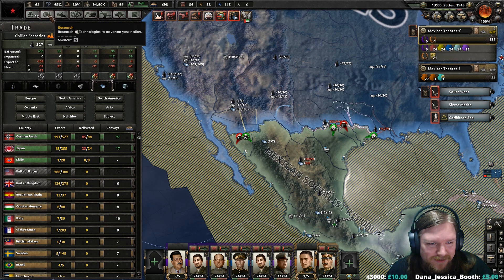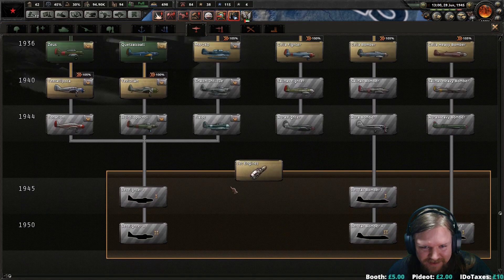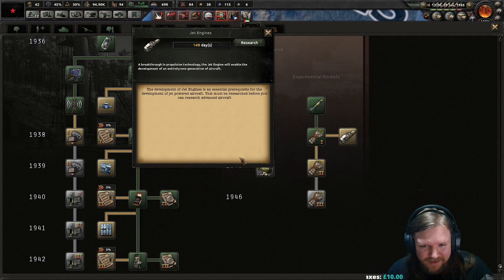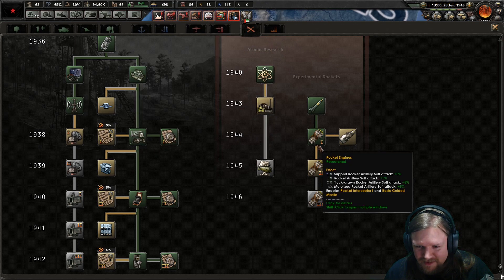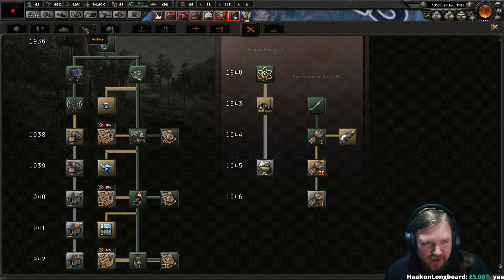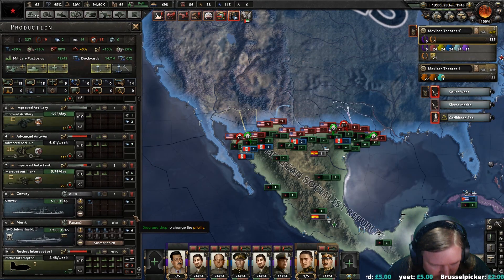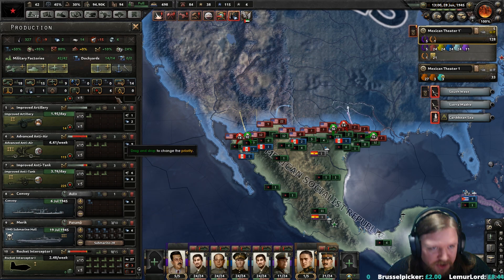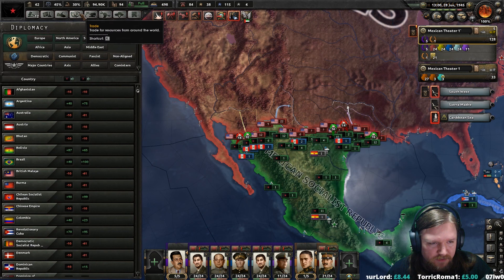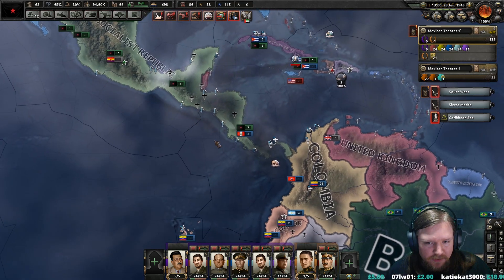Wait — do they just cost tungsten? Why can I get rocket interceptors? That's why — rocket interceptor 1. I do need to research jet engines to get all of this stuff though. What resources are required to build them? Aluminium, tungsten, and rubber. So yeah, we are going to need to import. I think that's acceptable — acceptable risk. And we have enough convoys to try and dodge their blockades. The further north we push, the less able they are going to be to intercept this.